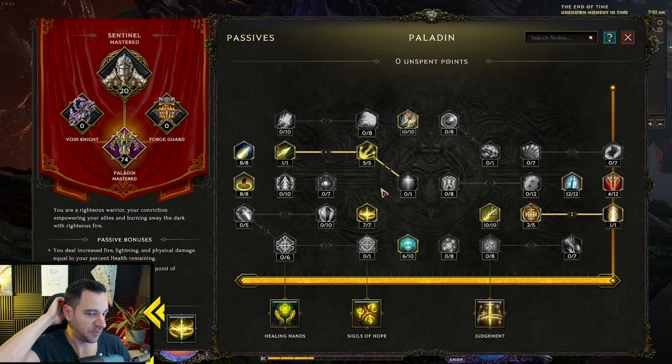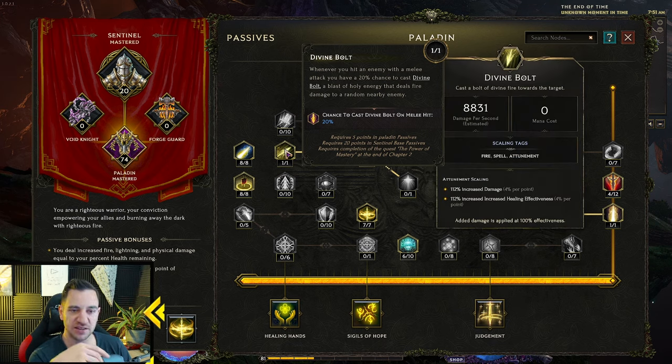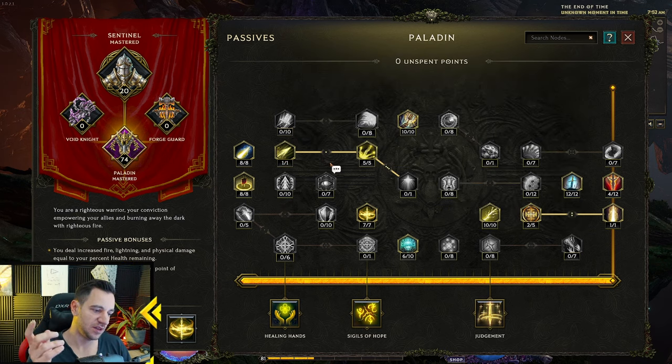Another key thing: sometimes passive points give you a specific skill. For example, here's Divine Bolt — whenever you hit an enemy with a melee attack, you have a 20% chance to cast a Divine Bolt. Whenever you see underlined white text, you can hold Alt and it shows you what that skill actually is and how much damage it's doing right now, because there's no other way to see that. Divine Bolt is doing 8,900 damage currently. You can also see the scaling tags and increased damage from that tooltip.